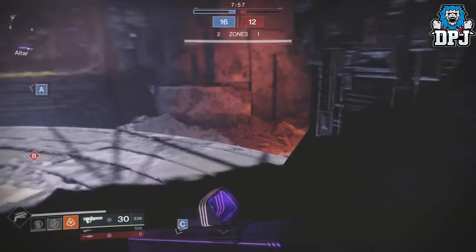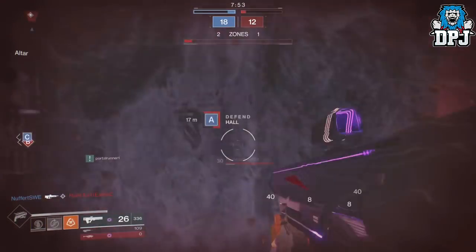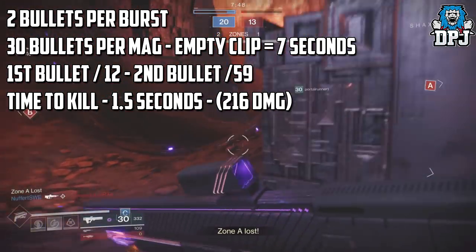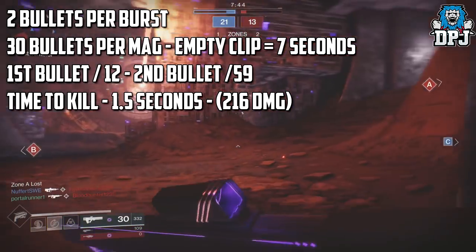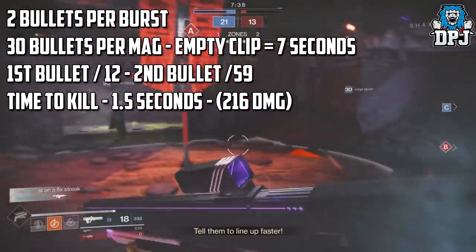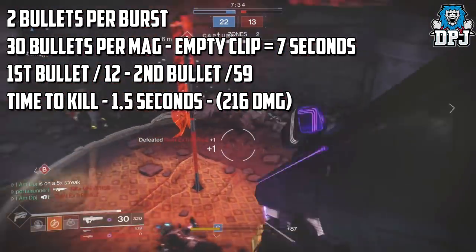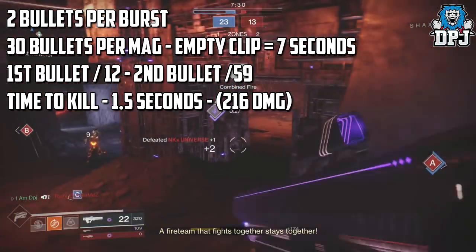This weapon has changed a lot since before the Warmind update — it's a whole new level of beast right now. It now fires 2 bullets per burst and roughly 2 bursts per second. With 30 bullets in the mag it empties its entire clip in around 7 seconds, so it certainly hasn't got the fastest fire rate. The damage numbers are kind of weird — the first shot of the burst to the head does 12, and the second shot to the head does 59 or 60 depending on how close you are.